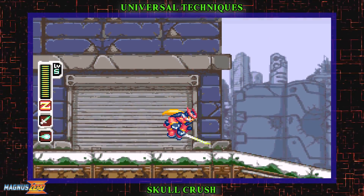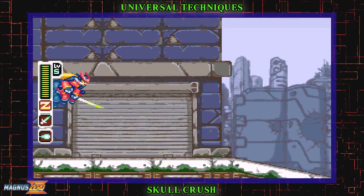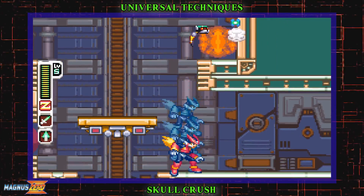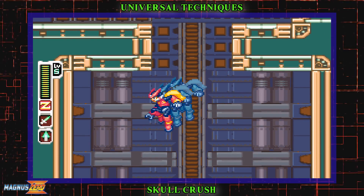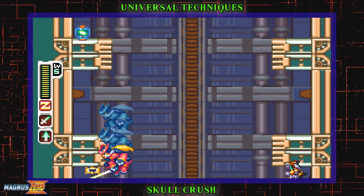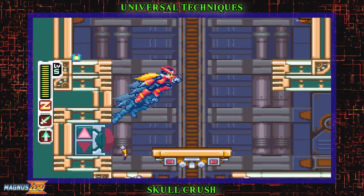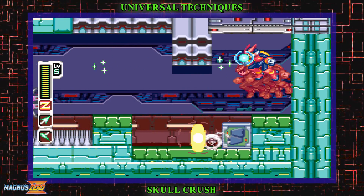Skullcrush is the tech where you allow your saber's ending animation to infinitely prolong until you touch the ground or do so yourself. The purpose of this is to preemptively fall on enemies and it has a variety of uses. To perform this, simply hold down on the d-pad after you swing the saber. I wouldn't recommend holding down first, as in Zero-Two through Four you can accidentally use the EX skill associated with the down button. It's also worth noting that this is possible to do after an aerial rolling slash as well.